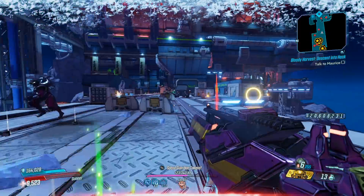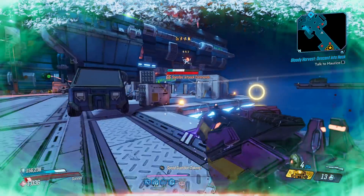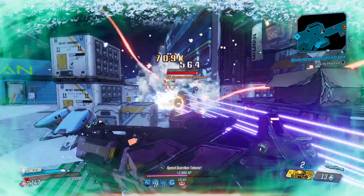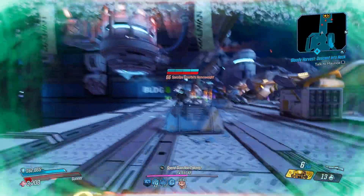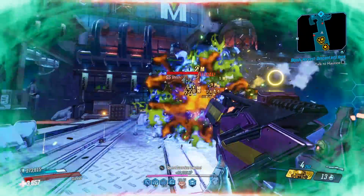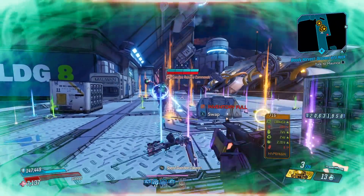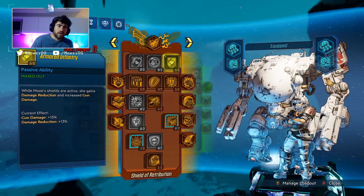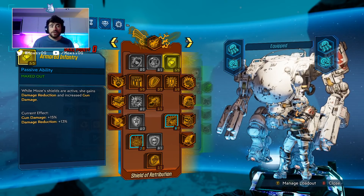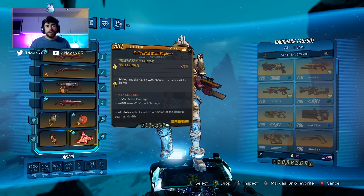We're pretty much unkillable thanks to Knife Drain — it gets our shields up to full every time we shoot. The only time you might die is while reloading, but reloading sends out the huge cryo nova that kills everything, so we're all set.